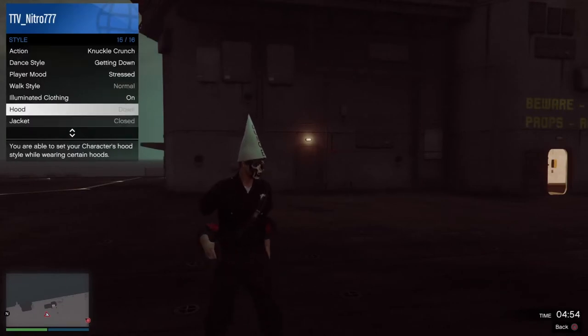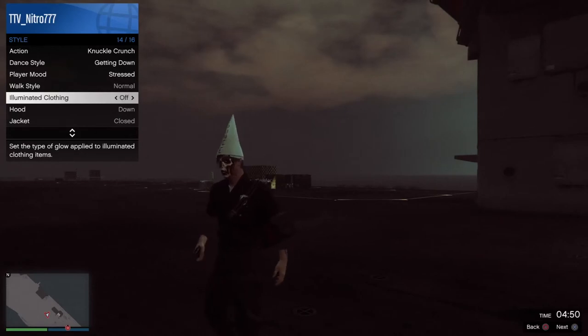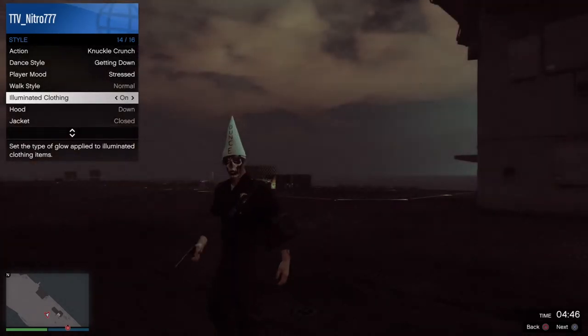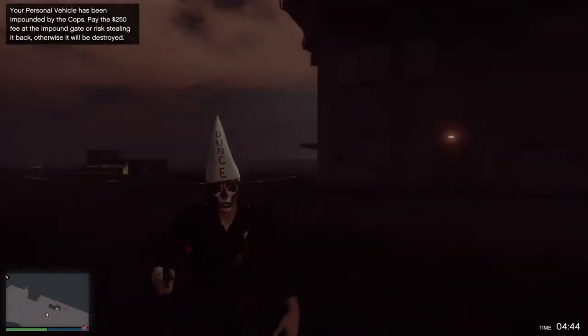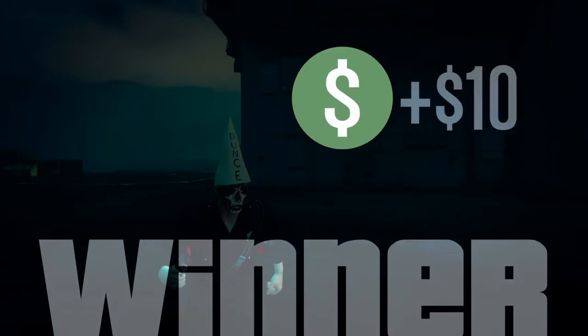Once you've loaded in, you're going to want to go to Style, go to Illuminated Clothing, and switch that on and off for about five seconds. Once you have done that, that is it — quit the job and you are good to go.